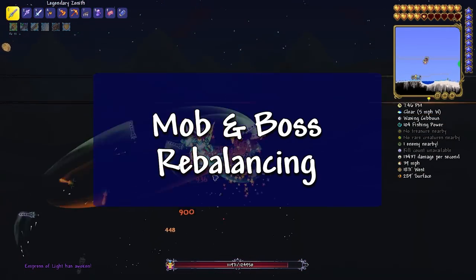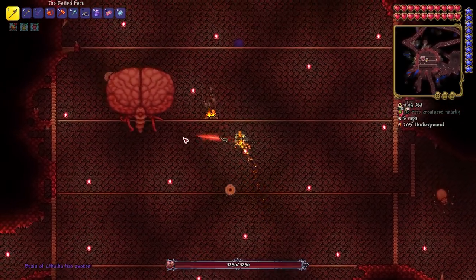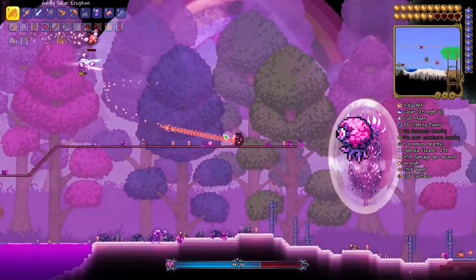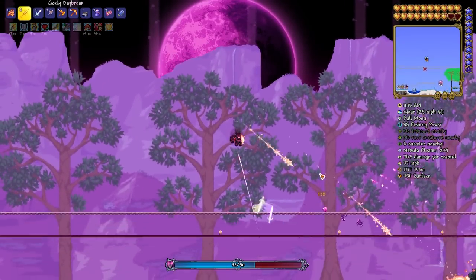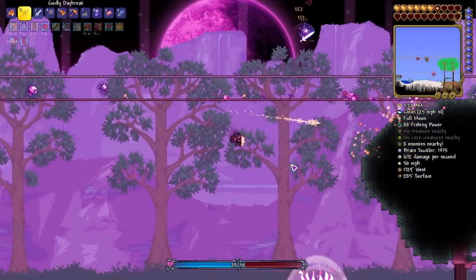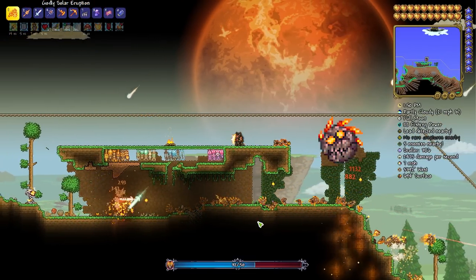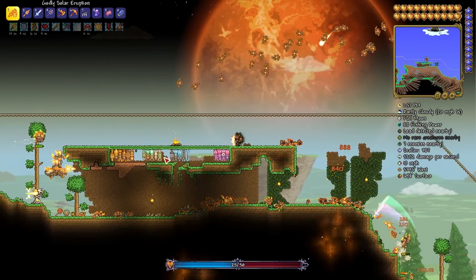Now let's talk about some mob and boss rebalancing. The protection radius around the player has been increased to prevent teleporting mobs from landing on top of you or quite so close, which will make unpreventable collisions far less likely. Nebula floaters also now have a half second delay after teleporting, during which they can't snipe you before you even realize where they are. Those two changes will make fighting the nebula pillar far less punishing, and they've also reduced the spawn of the brain sucklers, though the number of active predictors has been increased from 2 to 3. Solar pillars also got toned down a bit, as crawltipedes have had their damage reduced, and coreites — the biggest danger to players using the terrain to their advantage — now spawn less, charge slower, no longer charge from offscreen, and have a brief windup animation before charging.